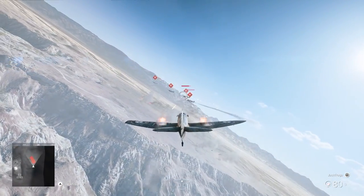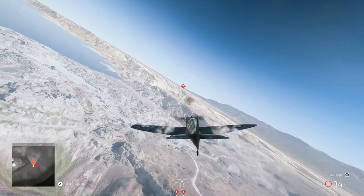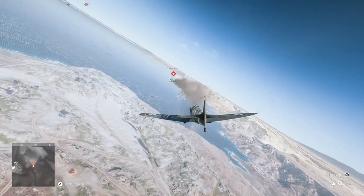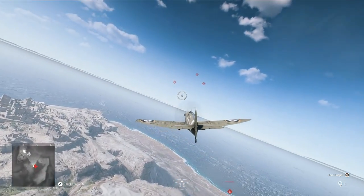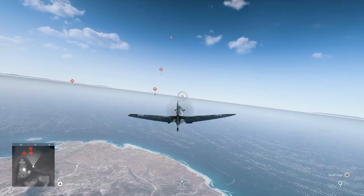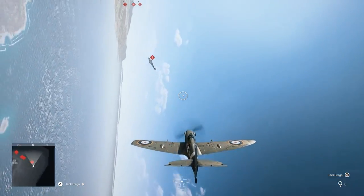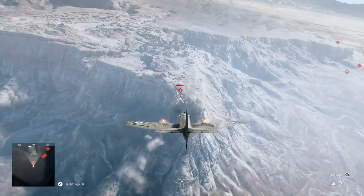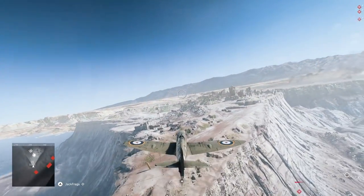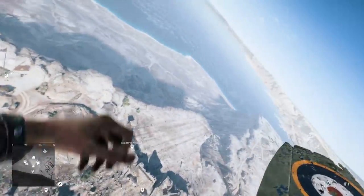It's just a shame that these targets don't fire back at you or anything. They all fly in one big group as well — it's not very challenging. I suppose it doesn't have to be if you're a novice. And then it spawns in a new group. It just looks like they're flying in a similar pattern. I'm out of ammo. I'm going to jump out.